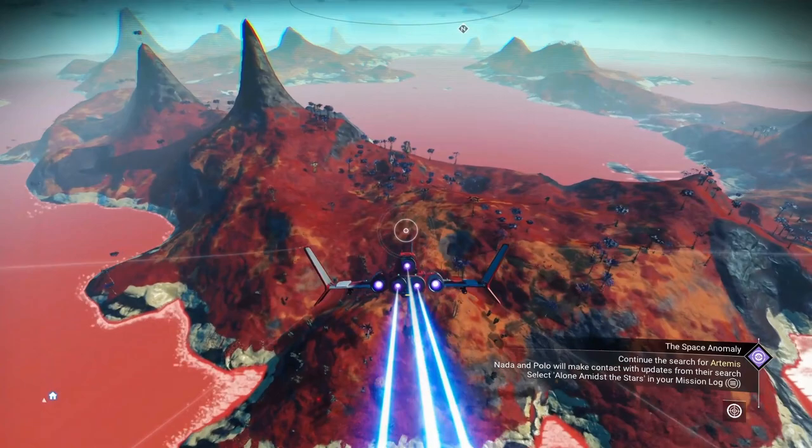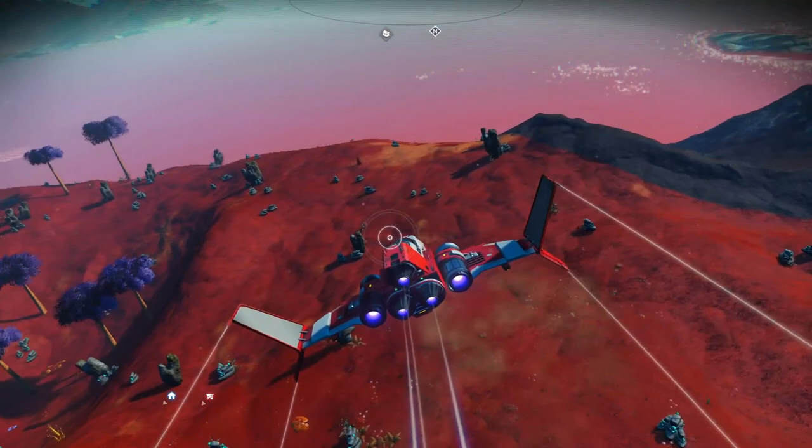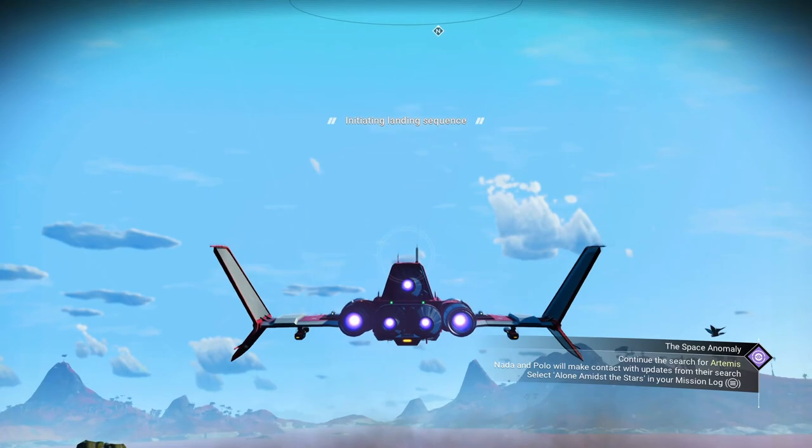You just fly to a planet that has fauna — it doesn't need to have a lot, it can have any fauna — but the point is you want to be scanning all of the animals on the planet. Scan the entire fauna, because that will give you a hefty bonus in terms of nanites.